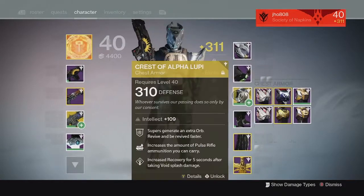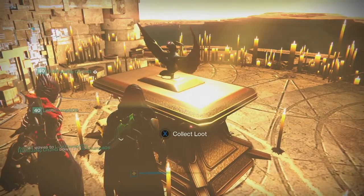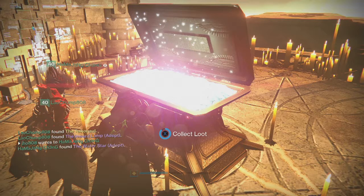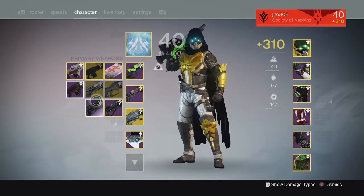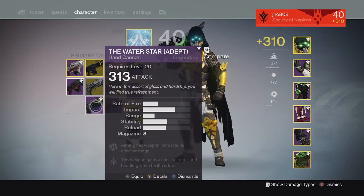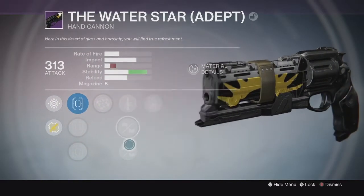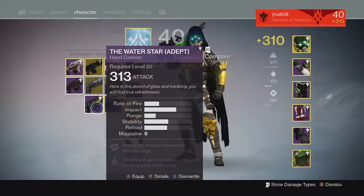I'm not sure how good that machine gun is but I can always try it out. Finally on my last character, on my Hunter, from the lighthouse chest we were able to get the Water Star hand cannon — one of my teammates did get an exotic there as well. This was the last primary that I didn't get from the lighthouse chest. It came in at 313 and it also had Range Finder on it, which is a pretty solid perk on hand cannons especially because the range stat got nerfed since the 2.0 patch that came out before Taken King.